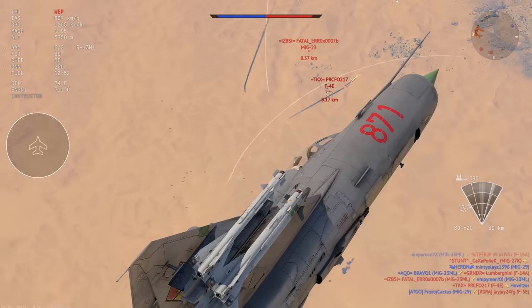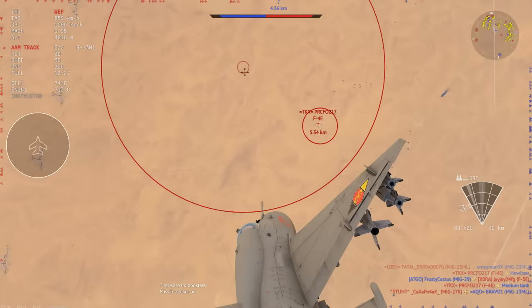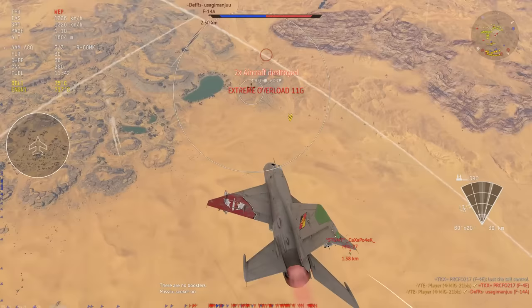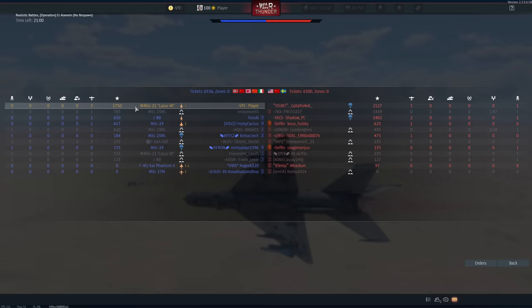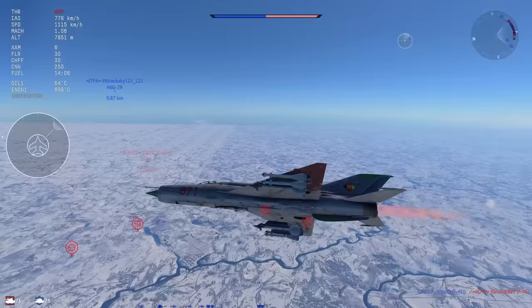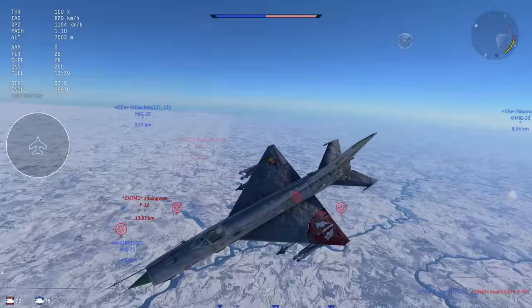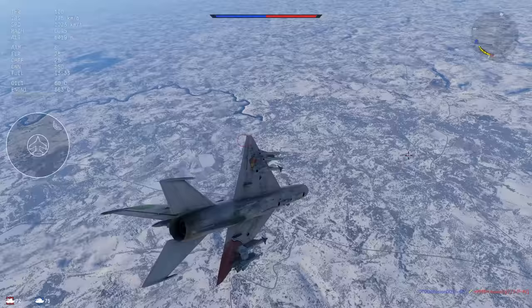So how do we fly the MiG-21 BIS? I've made quite a few videos on these — on the Swedish one, on the BIS-SAU, on the original Russian one. They all still kind of play the same. It's a very simple plane — I'd dare to say old school, though old school to me is actually F-86 Saber versus MiG-15 BIS. We are now looking at F-16 versus MiG-29. This thing is very simple: you take a delta wing, slap a massive engine on it, slap some all-aspect missiles on it, and call it a day.